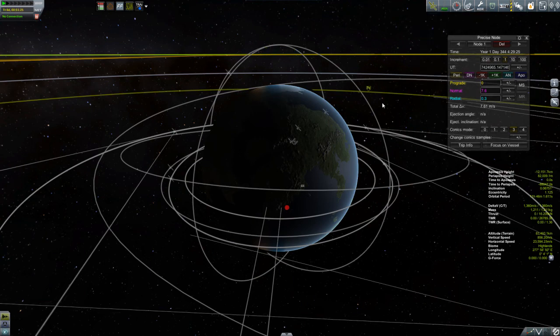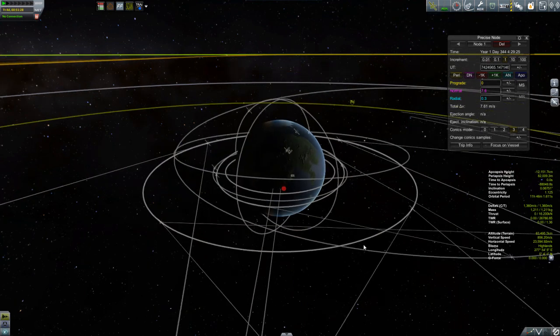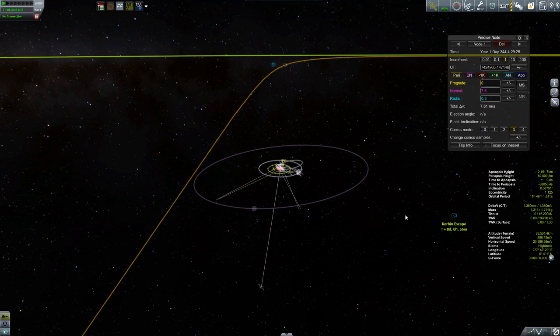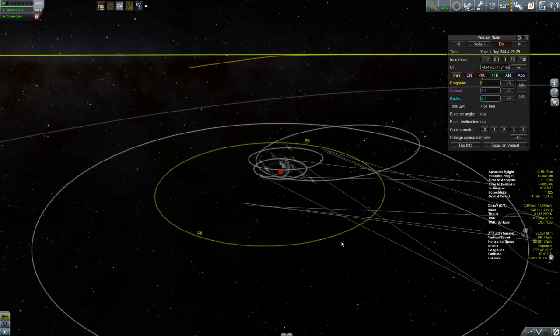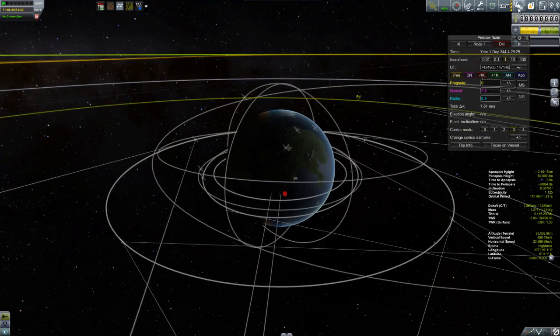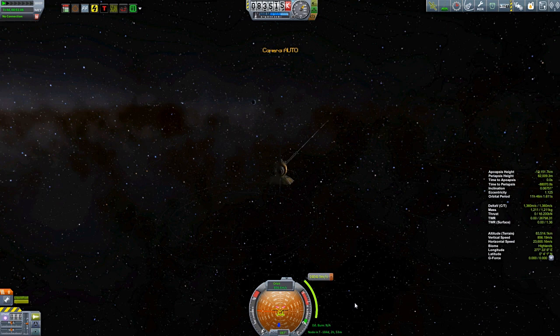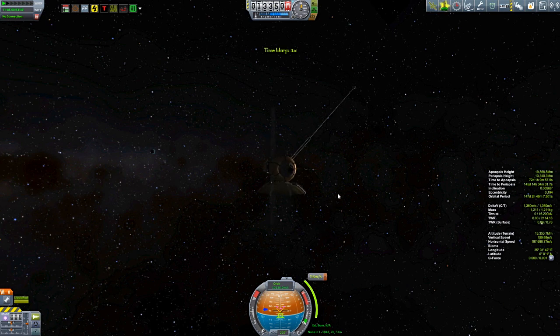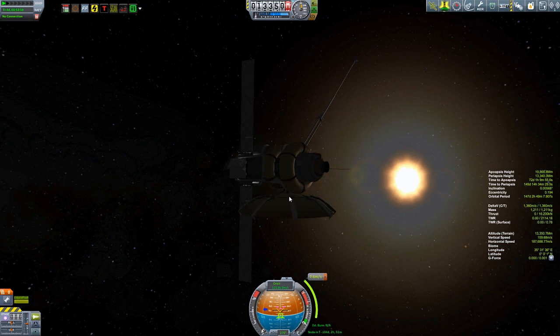After looking it up, it turns out that in Remote Tech the Kerbal Space Center's antennas only have a range of 75,000 kilometers, and I am well past that. It doesn't make much sense to me that ground-based antennas have less range than the ones in space, but okay. So I cannot communicate with this probe until I build some satellites with larger antennas that can reach out to it and wake it back up again. But that will have to be for a future episode because this one is coming to an end. We hope to see you then.